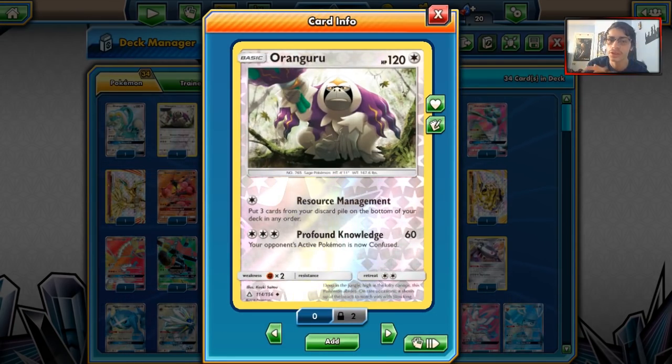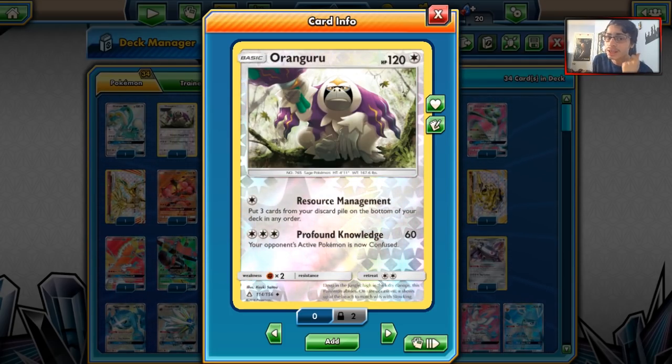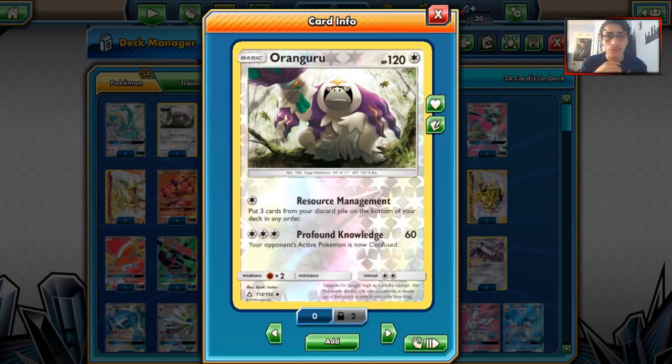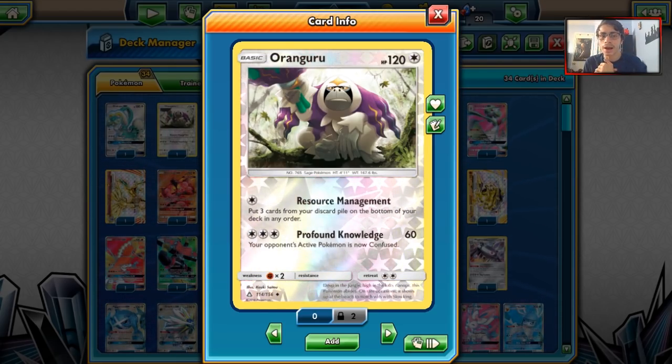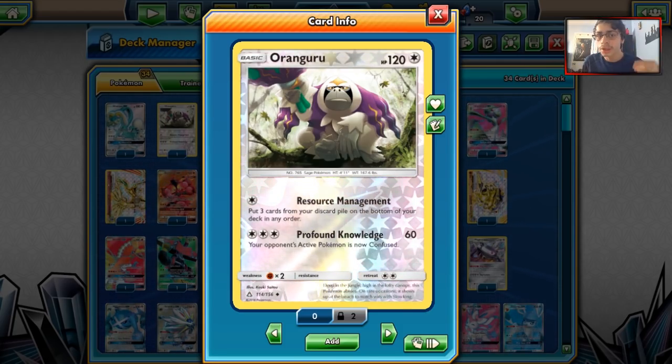I did include some tech cards in this video. One of them is Orangaru. Orangaru has been seen a lot more play now as a one-of in most decks. It has a great attack with Resource Management — you can get your cards back. It's also a great counter to Sylveon decks. Those mill decks can definitely lose to a Resource Management spam attack. It's seen as a one-of in decks like Golisopod Zoroark, and it is one of those tech cards seeing play right now.